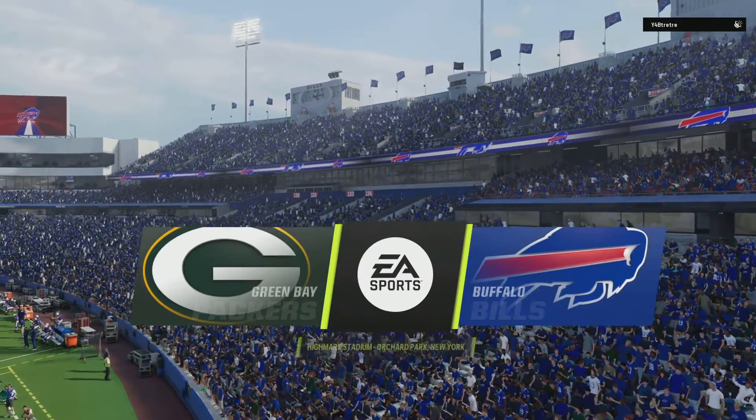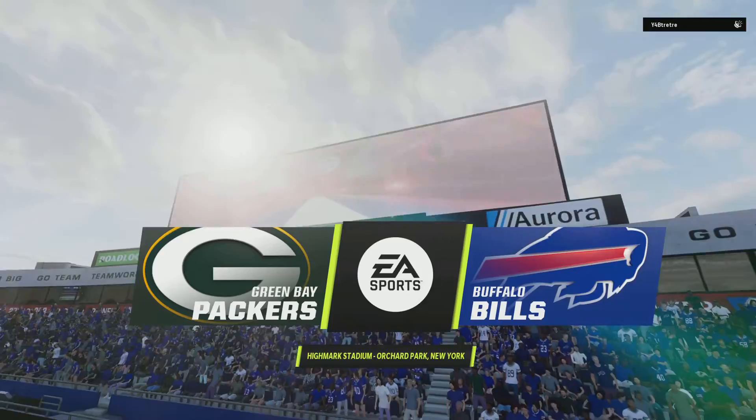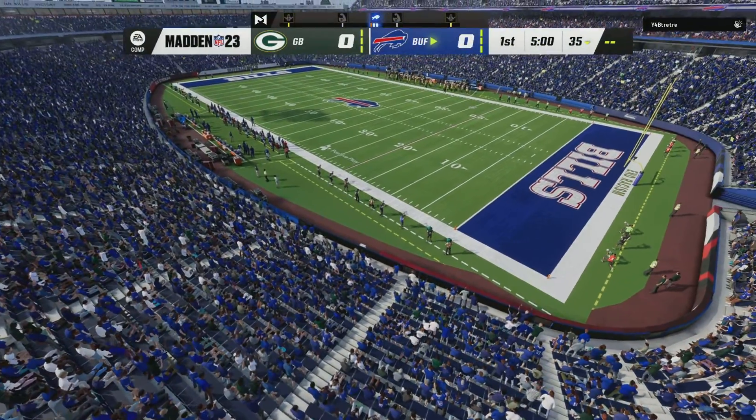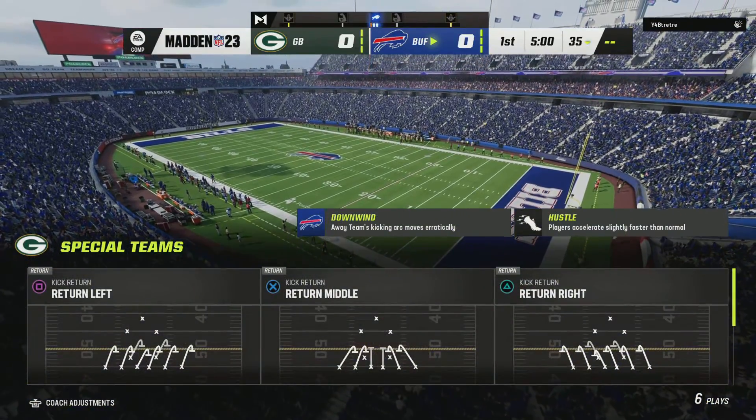On EA Sports, we are at Highmark Stadium in upstate New York. Coming up, we've got what should prove to be a good one between the Green Bay Packers and the Buffalo Bills.